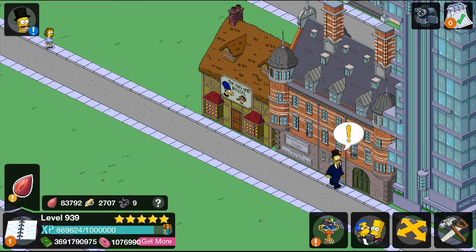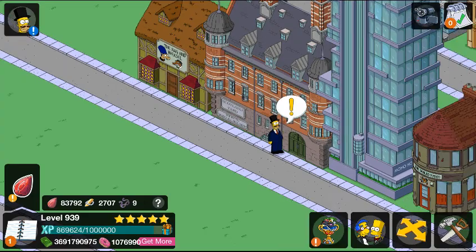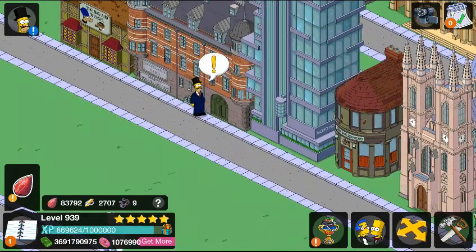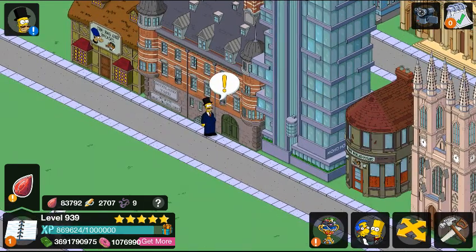So let me just get this straight — we've got like four to five Homers walking around this town. We have the regular Homer, the dog Homer, the evil Homer, and now we've got him. We've got four Homers walking around the place, and one may be a dog, but still — come on, it's four Homers walking around the town.